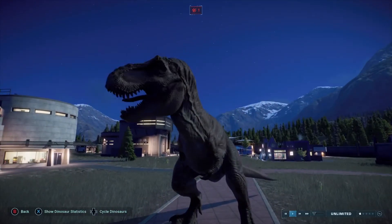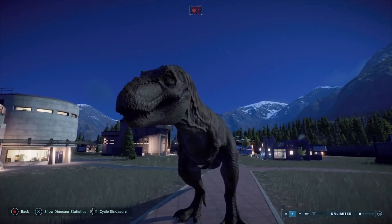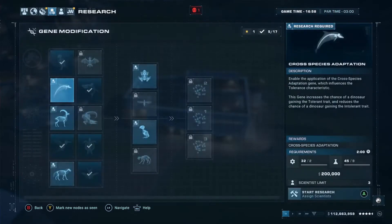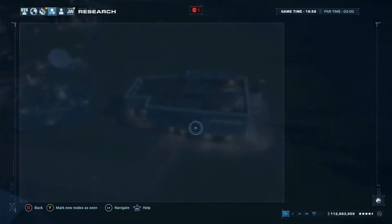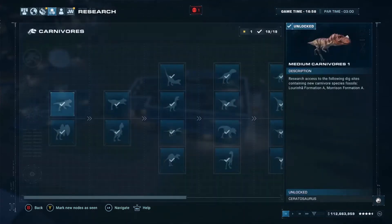Along the way you also have to release three dinosaurs with the strong trait. You're also going to have to have a dinosaur win three fights. We need to unlock the tooth and claw hardness gene, which increases the chance of a dinosaur getting the strong trait. Once you unlock this, we can add this gene to the dinosaurs and release them.